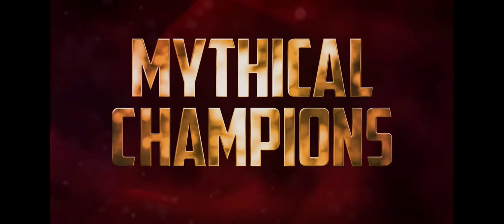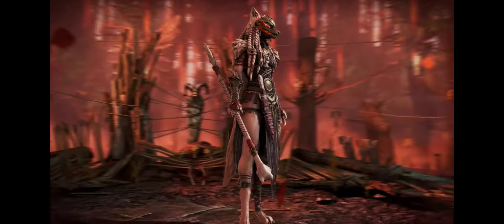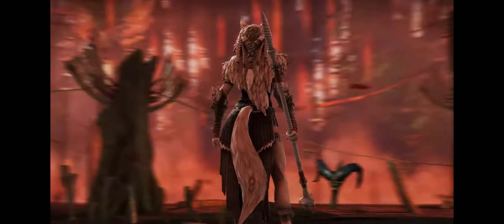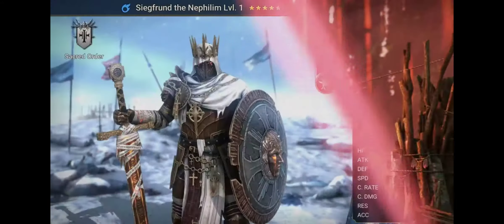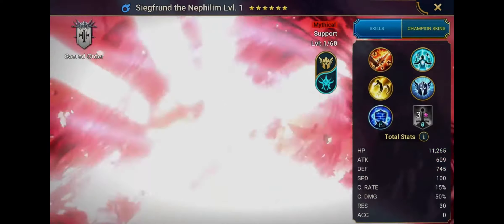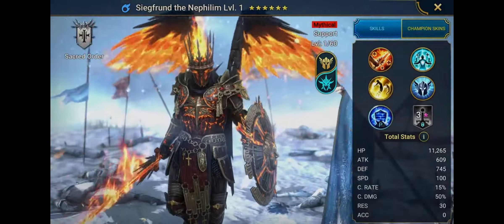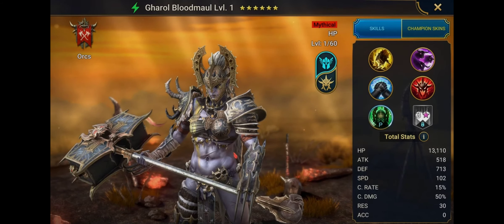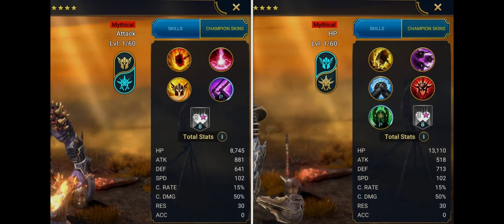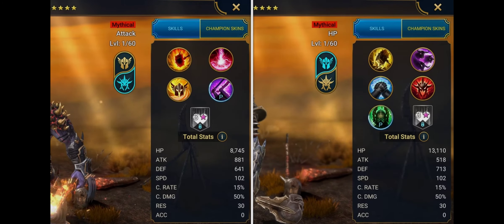Say hello to Mythical Champions! As they're the next step up from Legendary, we've gone all out to make Mythical Champions feel truly special. Mythical Champions are essentially two Champions in one — they can change between two forms through an exciting new mechanic we're calling Metamorph. Each form will have a different set of skills, and sometimes they'll change a Champion's type entirely. Let's check out how these Warriors of Myth look in battle.